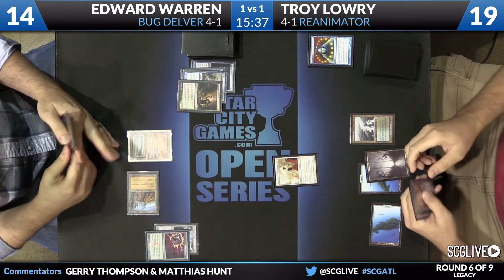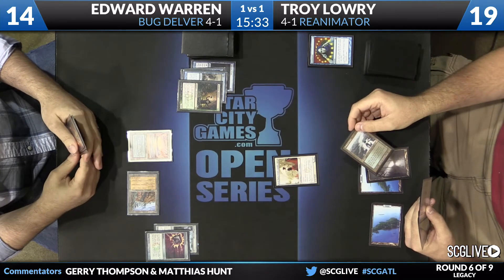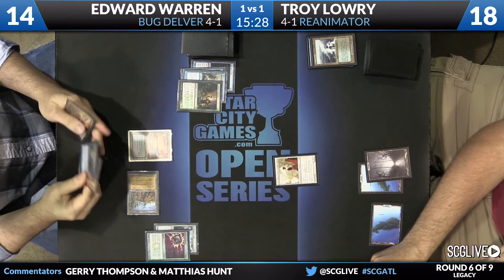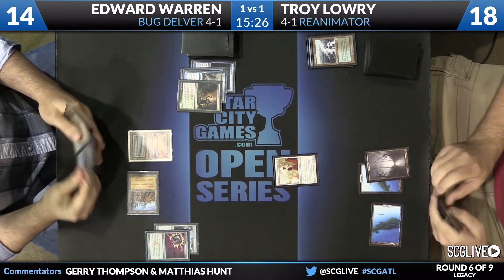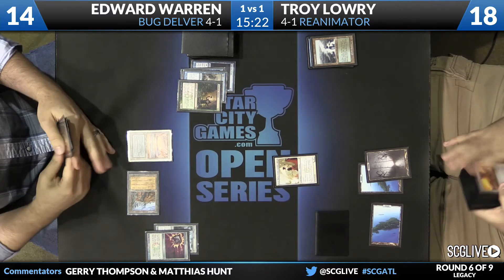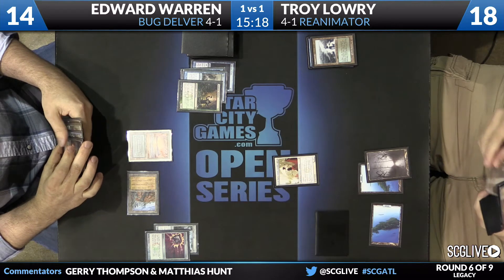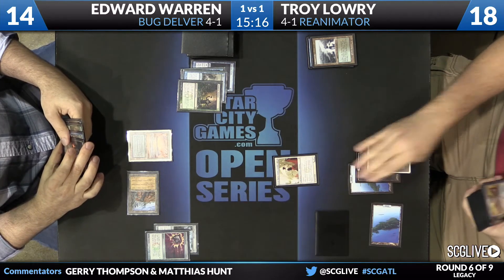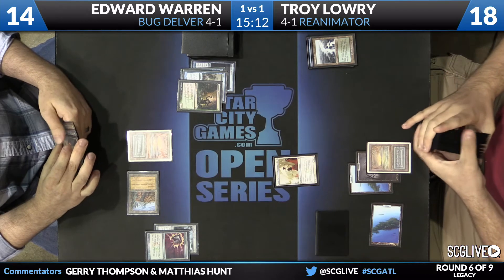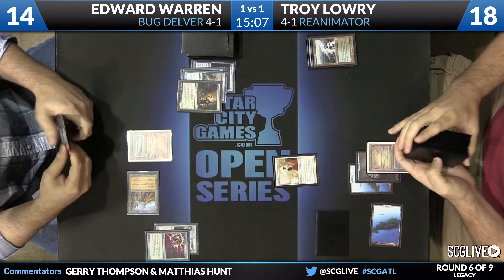The other game you can play is: can I get Tarmogoyf up to a 6/7? So then it gets shrunk down to a 4/5, and maybe you can block this Elesh Norn and find some way to attack around it. You'd force Troy to Show and Tell again, get something else into play. But then how do you win? It still seems like to win you'd have to kill that Elesh Norn. The game goes on for a long time — the Bug player tries to find some way to either remove the Elesh Norn or get enough Tarmogoyfs.